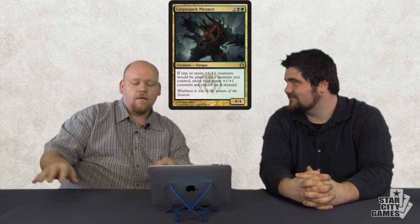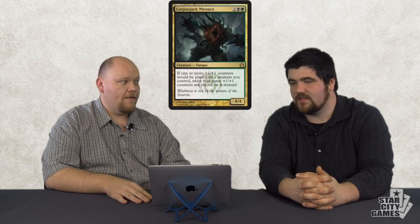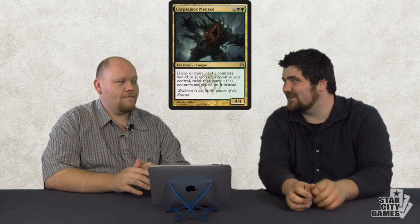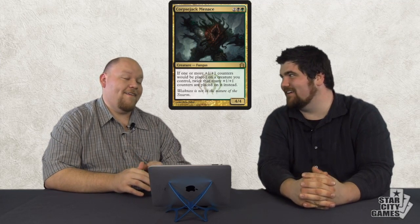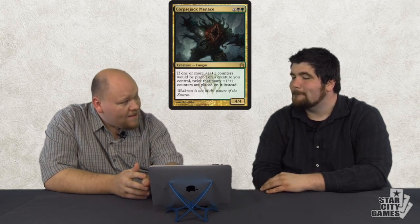Like Alchemist's Refuge — but Corpse Jack Menace, for a 4/4 for four, he's got some big upsides. I just want to open — if you're Golgari, you open a Lotleth Troll, you're like, discard creature, two counters. We need to make Lotleth Troll better in Limited. Yeah, that card's not good enough really. The idea is if you sort of get Lotleth and Corpse Jack Menace in your opening hand, I'm pretty sure you just wait and play your Menace and then play your Lotleth Troll and go completely insane.